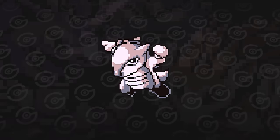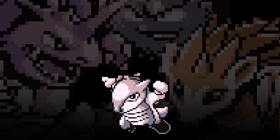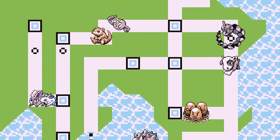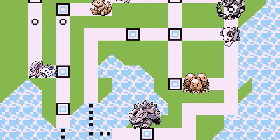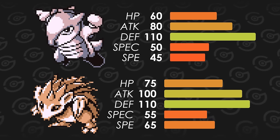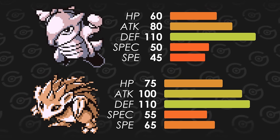In other words, they're outclassed by their competition. The first one is Marowak. It faces tough competition from every other ground type Pokemon except Onix. They're all available before Marowak too, which makes it even worse. Marowak's stats are either equal to or lower than Sandslash's, so it's basically a worse version.